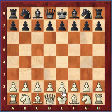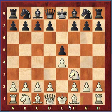Now I want to talk about the Philidor's Defense. The Philidor's Defense is an opening that starts off with e4, e5, knight f3, and then black plays d6. Normally we'd see black play something like knight to c6, but here black plays d6.